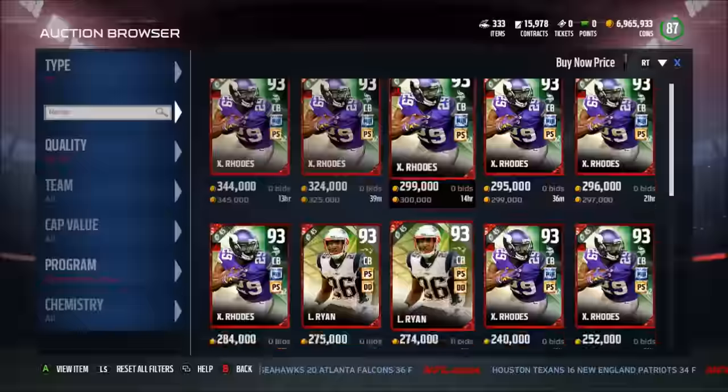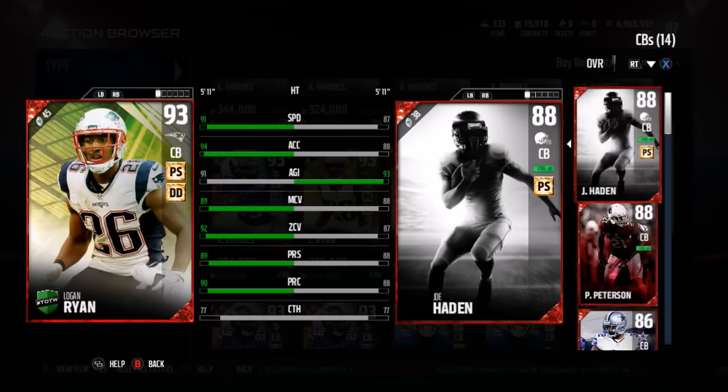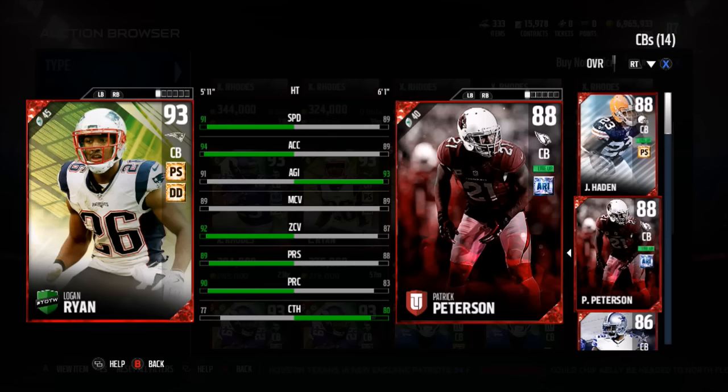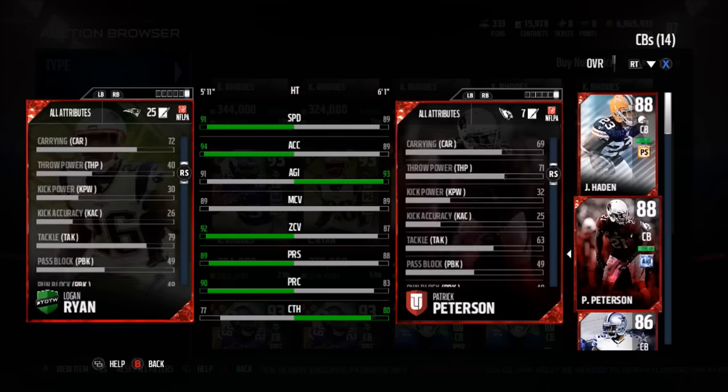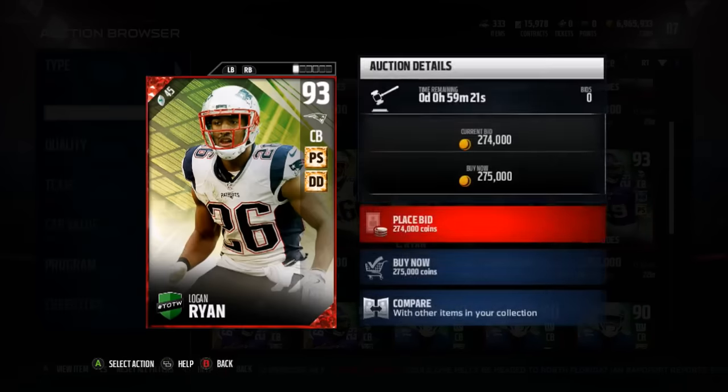Before we get into the limited time hero — Logan Ryan has really cool card art, kind of yellow, which I think is leaning toward Team of the Year coming out. I already sold my team for Team of the Year, preparing for the market crash. He has 89 man coverage, 92 zone, 91 speed, 94 acceleration — very good stats.